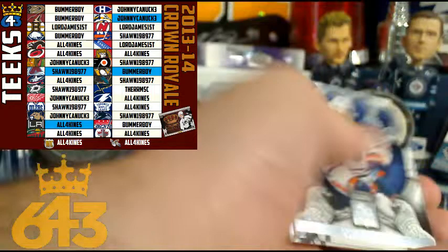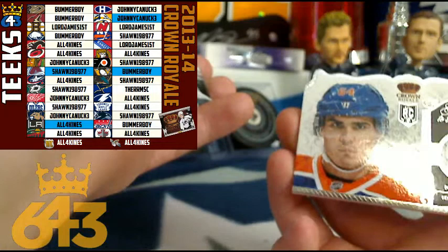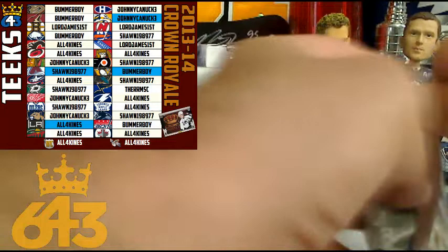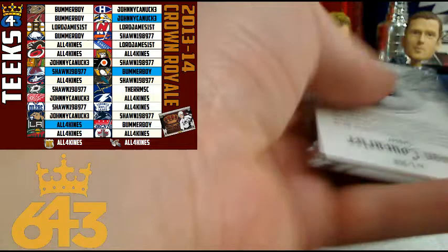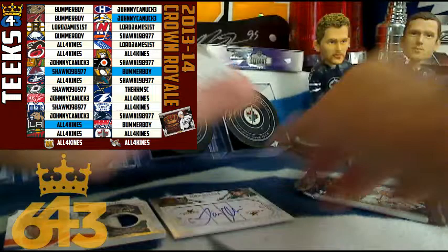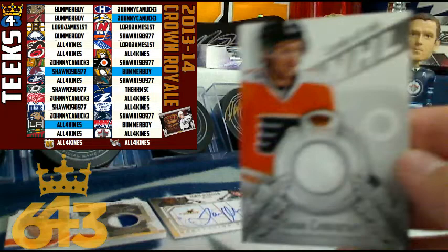Next up we've got something thick and die-cut - look at that! It's one of the top rookies of this year, Neil Jakobov, number 21 out of 50, prime jersey die-cut, going to Edmonton and Sean 1989. Congratulations Sean! Another thick pack coming up - it is a dual hit pack. For the Dallas Stars, Jamie Oleksiak on-card autograph going to Dallas and Sean. Congratulations! And then we've also got a Sean Couturier Lords of the NHL for the Philadelphia Flyers, also going to Sean.